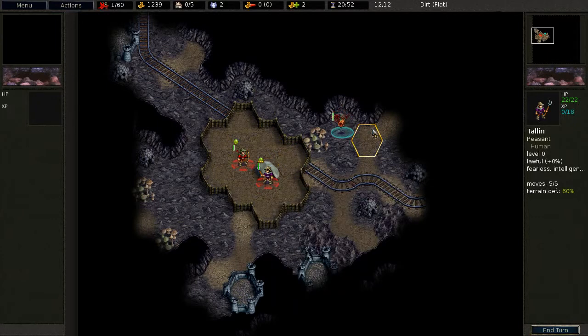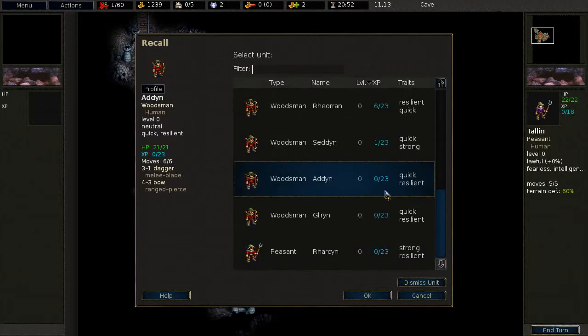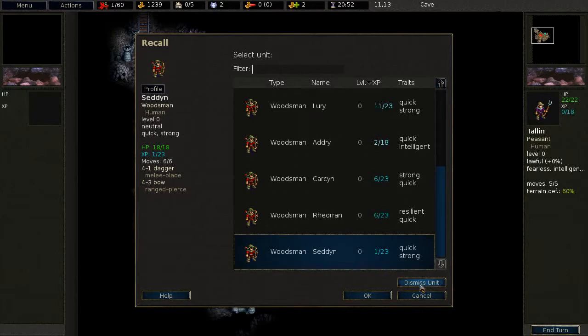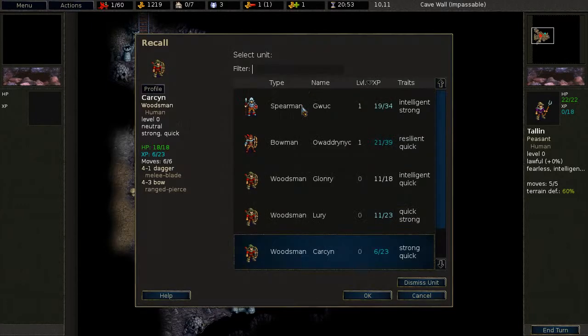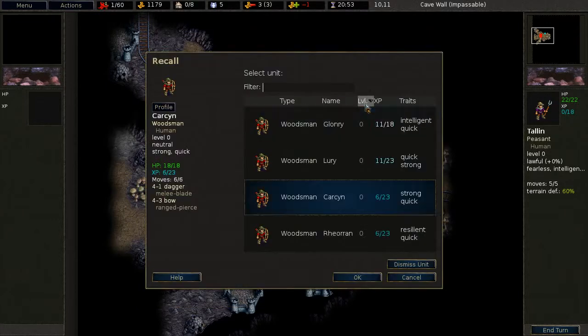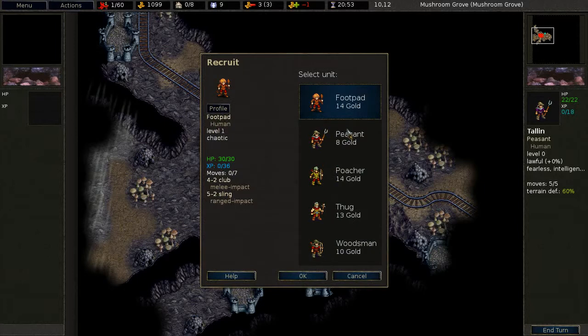What is the shortcut for recall? Alt-R. So I want to recall some of my best guys. Different colors for the XP. We're going to dismiss these guys that are 0 XP, I see no reason to hang on to them, and this 1 XP guy and this 2 XP guy. Generally recalling costs more than recruiting, though I may have gotten rid of an upgraded guy by accident - I don't think so, they're sorted by level at the top. We'll bring back all our guys from before, and then we have space to recruit somebody. Let's go for the poacher.